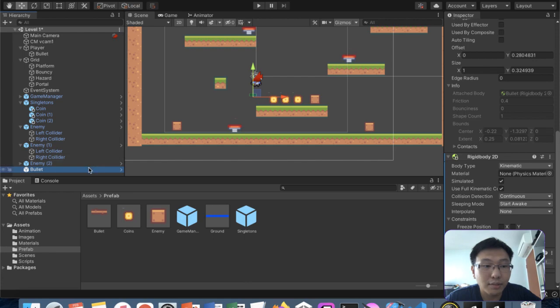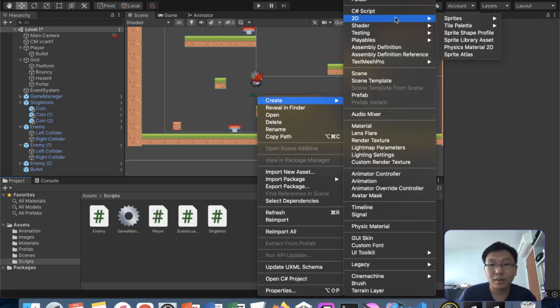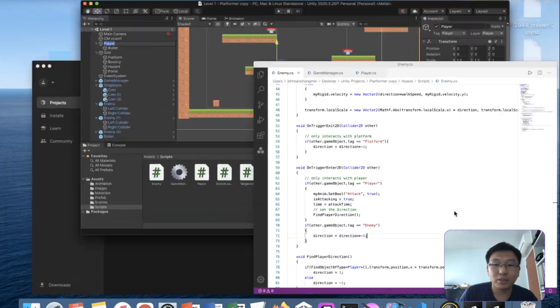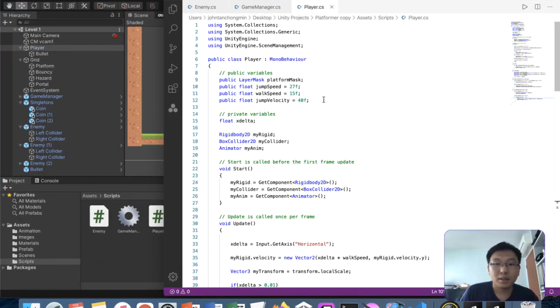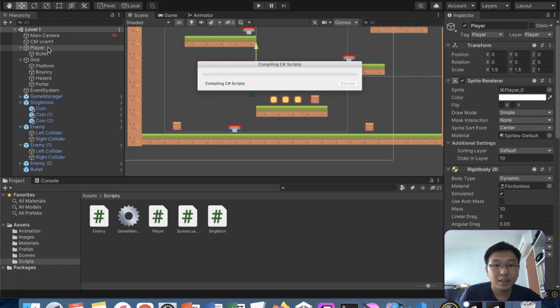What we need now is a script for the bullet. Actually, we don't need a script on the bullet itself - we can just instantiate it from the player. So in the player scripts, we'll have a public GameObject and also the bullet prefab, so that we can instantiate the bullet from there. Let's also add the bullet position as a Transform.